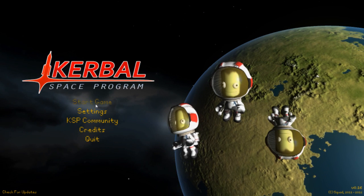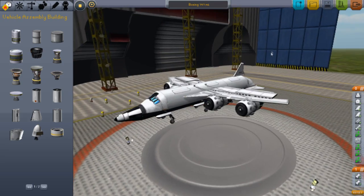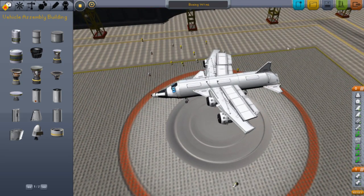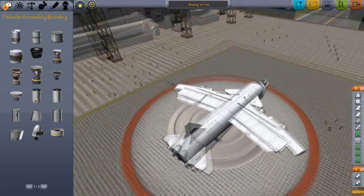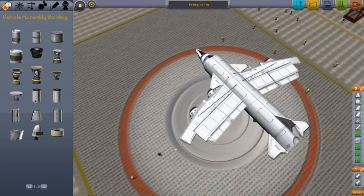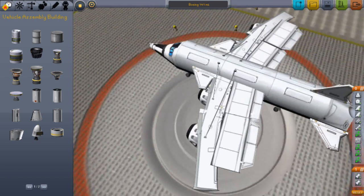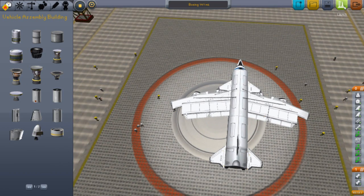Alright guys, we are back with another video on Kerbal Space Program. Today I will be showing off the Boeing 747. I tried to make this look as real as possible — it was quite difficult getting the wings; the lift rating wasn't that good. So let's just test this thing out.